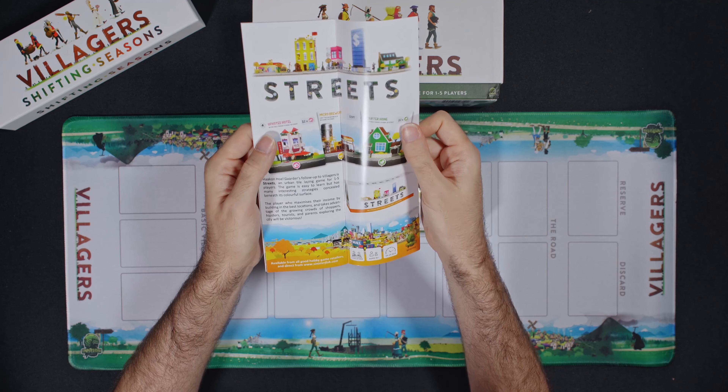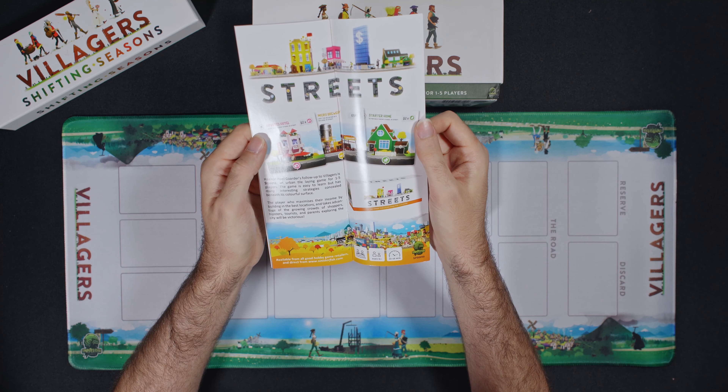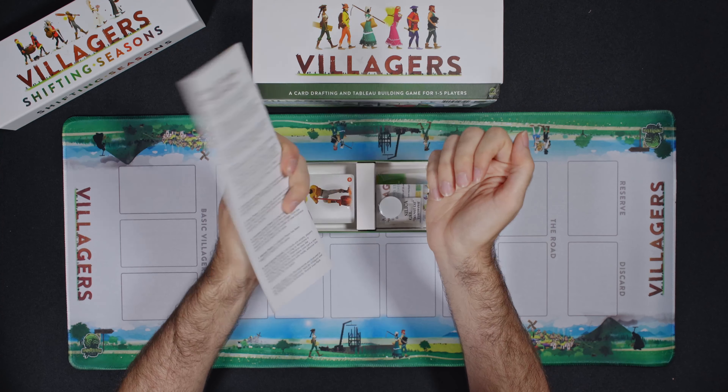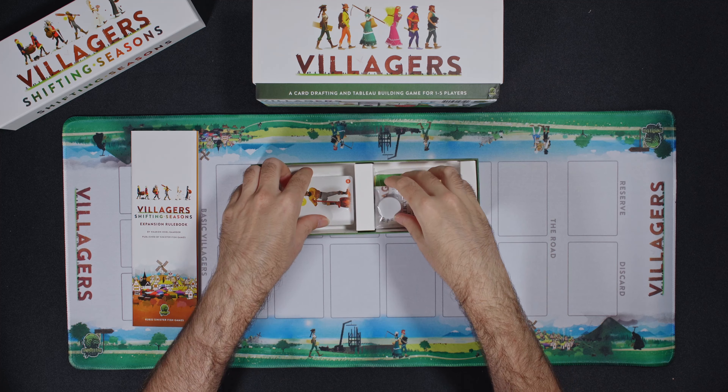I wasn't interested in Streets. It does look nice though. And then Moon — I don't know. I don't need to complete the set if I don't have Streets, do I? I really like Villagers, and I'm okay just keeping it as a standalone instead of getting everything.